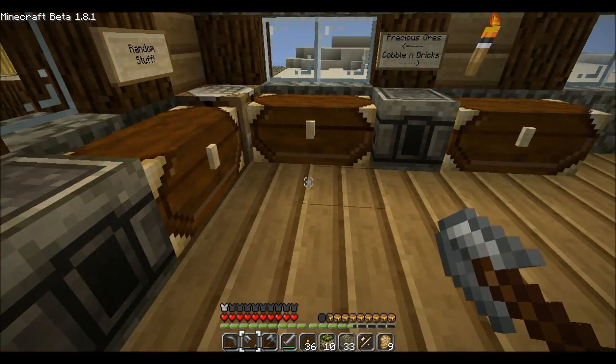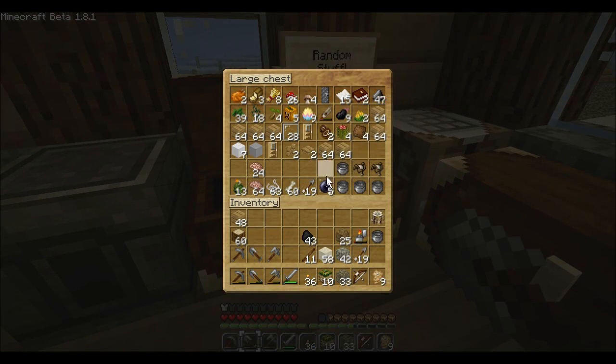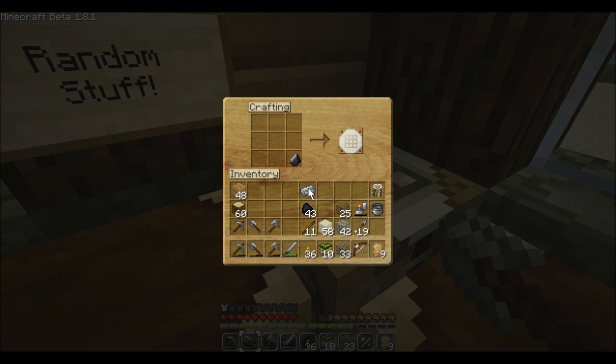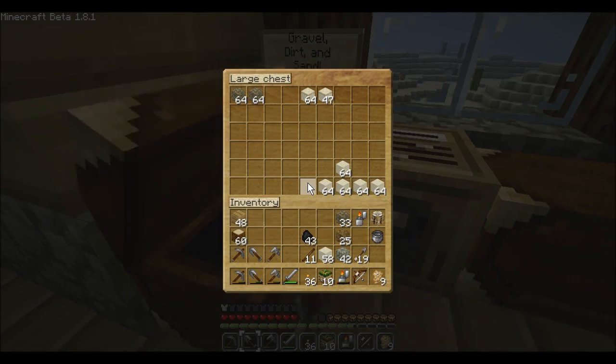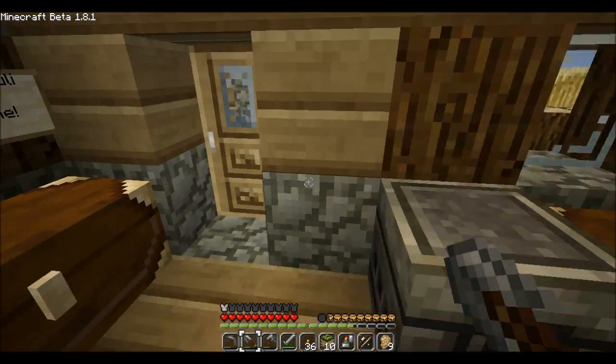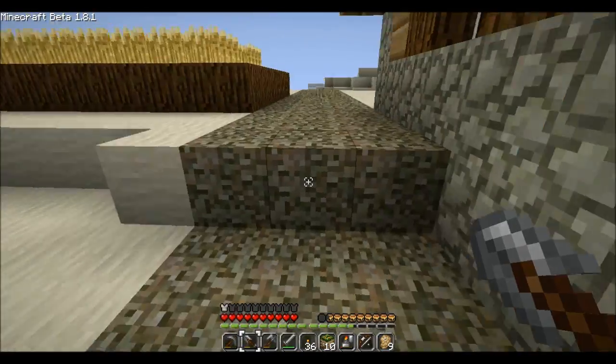Gonna make another flint and steel to set off the TNT. There we go. So it looks like that one's about done. Alright, let's do this. Put the gravel away there. So off we go to the Cave of Awesome.